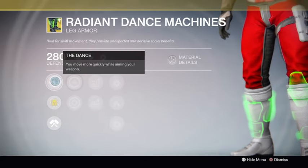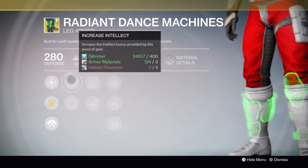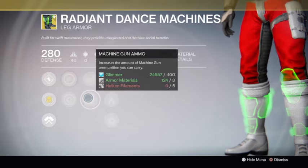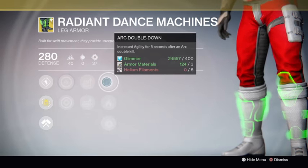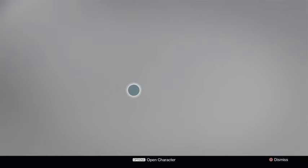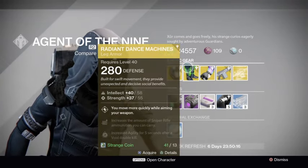The Radiant Dance Machines let you move more quickly while aiming your weapon — you just move a little bit faster. They have increased intellect, increased strength, increased sniper ammo and machine gun. And this one has all three elemental perks: increased agility for five seconds after arc damage, increased for solar and void. Its stats are 58 max intellect and 55 strength.